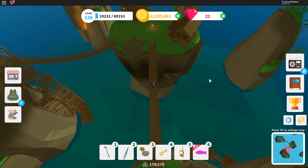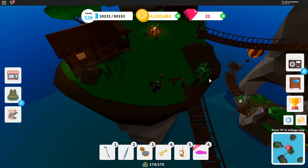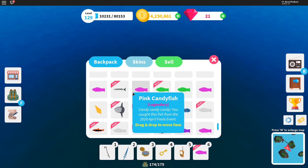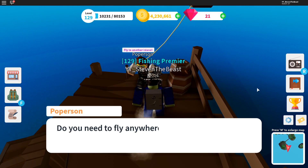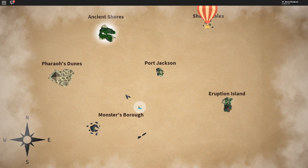Now we have two pieces. So we just need to find three more. Let's go to Ancient Shores and find the third star piece. Where is it? I found it — pretty easy. It's right next to the wooden log here. Cross the bridge and you can see the star piece. Let's pick it up — we now have three pieces.